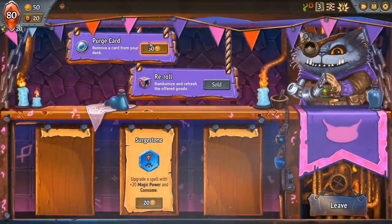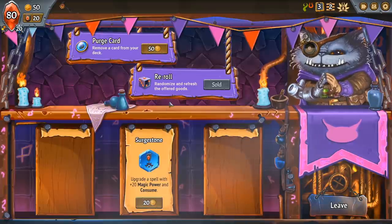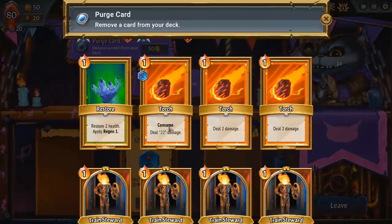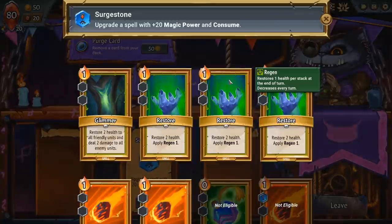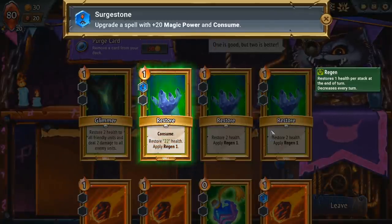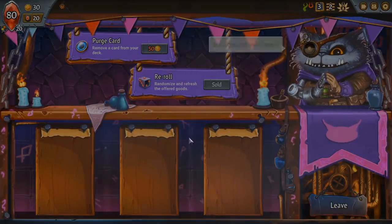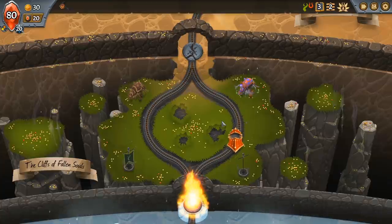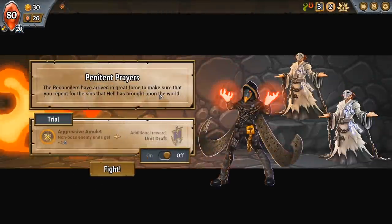We could add another Consume or we could just straight up purge a card. I'm not really looking to purge too many cards yet, although maybe purging a Restore might not be the worst idea. I might do a Consume Restore instead — just a single cast 22 heal, good for healing up if things go wrong. Then I might cut some Restores a little bit later on. Restore's not too bad in this deck so far because once you've got some regen stacking, you can stack more of it with Restore.